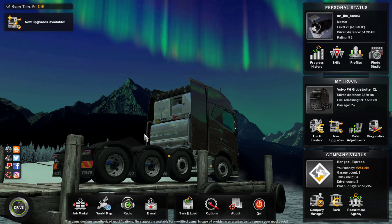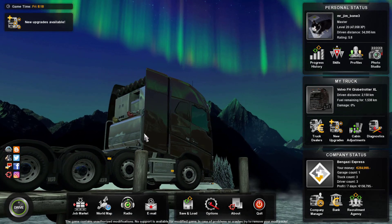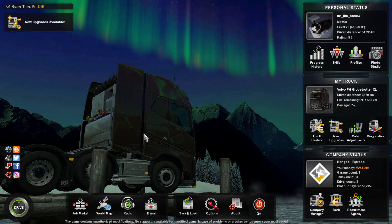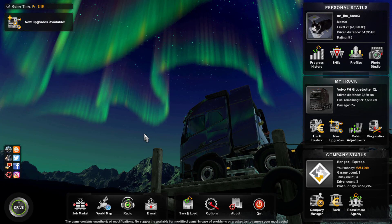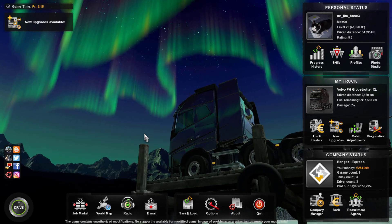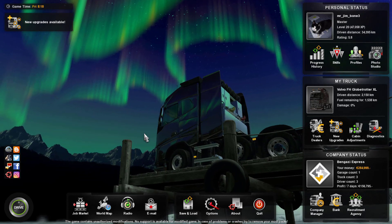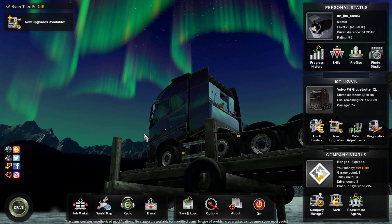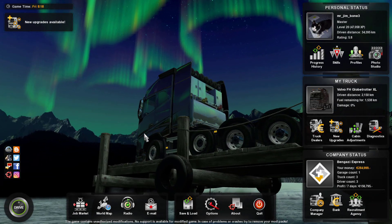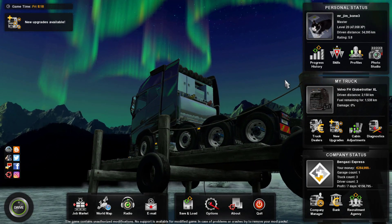Okay, so here we are back again with ETS2, a new beginning. Beta 1.31.0.81 S. We're not hauling anything today. But since we're in Rome, I figure we're just going to go and try to do outside view and basically just discover Rome. I don't think it's going to be a very long video. But again, we've got our Volvo FH Goldschotter XL.